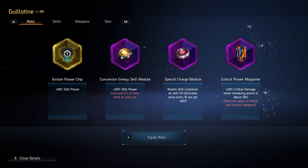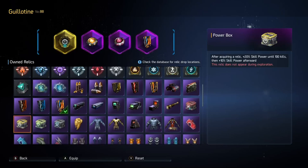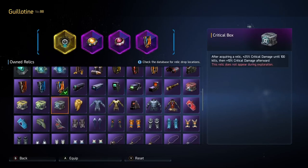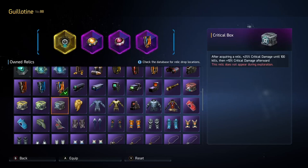Coming over to Special Charge Module: Guillotine only really suffers with cooldowns early, so having ways to reset your cooldowns for back-to-back burst windows is pretty strong. By the time you get to the end of Exodia — by the time you're at Protean Beast, being able to spam your Executioner upgrades on the left option of the box — you tend to have your cooldown around two seconds anyway, so it's not too bad. Critical Power Magazine: you can opt to change this for anything else under critical damage, like Critical Box, which is 5% more crit damage, but not everyone will have that available.